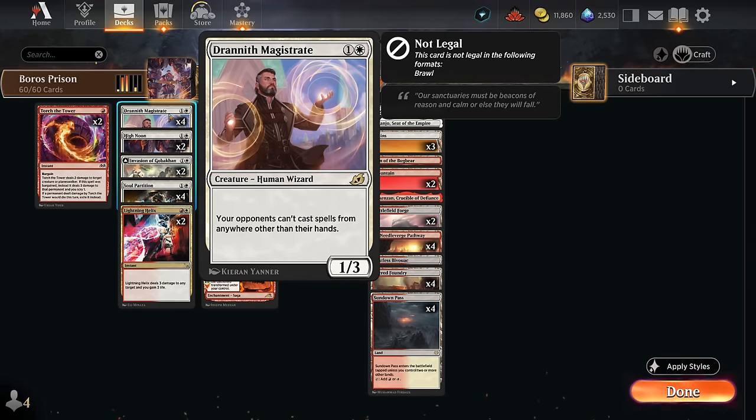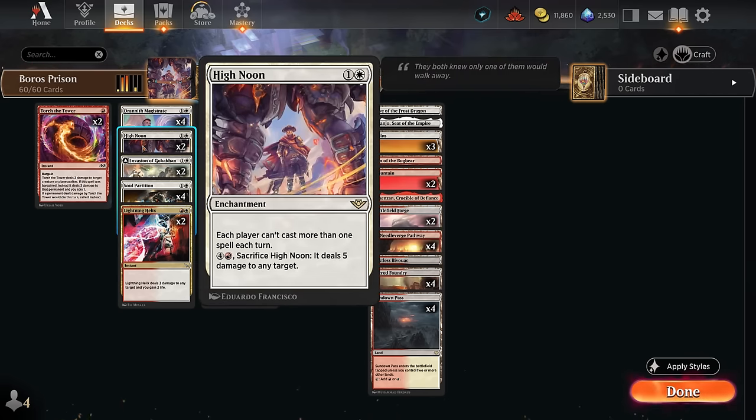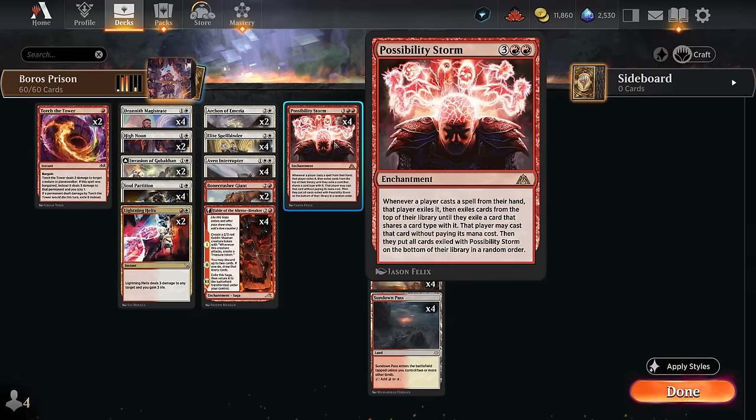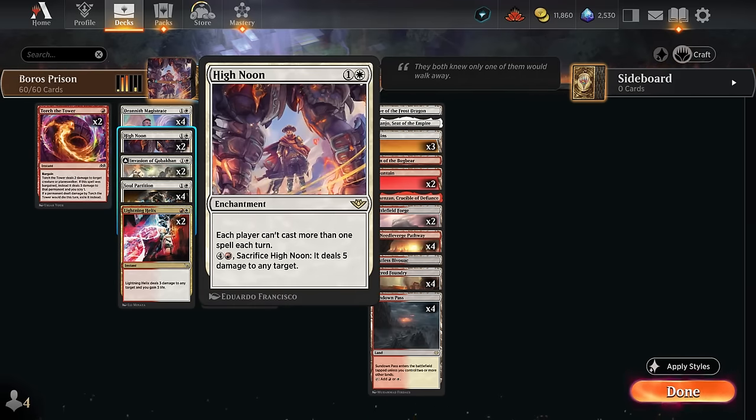That's one way to lock the opponent out. Magistrate is the best option since it's one-sided — it doesn't affect our spells, while we still get to randomize our cards with Possibility Storm. We can also symmetrically lock both players out with Possibility Storm combined with High Noon, which says each player cannot cast more than one spell each turn. Once someone casts a spell it gets replaced by Possibility Storm, which would be a second spell for the turn — which isn't allowed — so High Noon can also lock both players out.